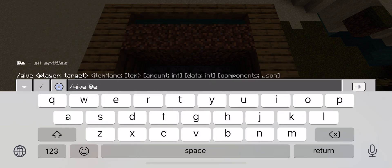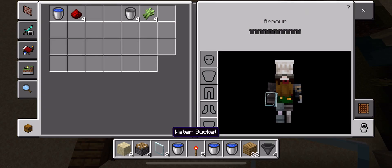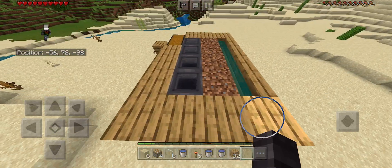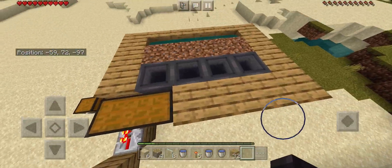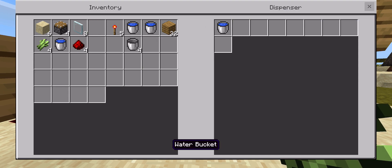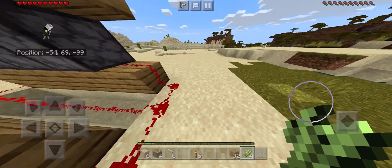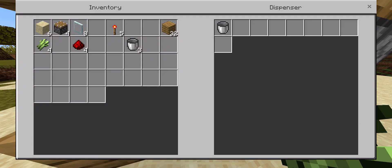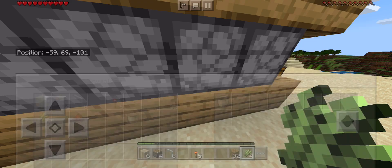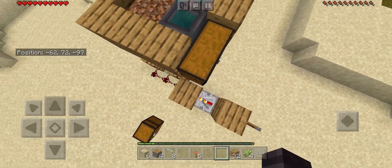Now you need to get yourself four hoppers. In order to place these hoppers, you have to make sure that one of them is connected to the chest and the rest of them are connected to one another — this is where all the sugarcane will go into the chest. Now you can place your sugarcane and put your buckets in the dispensers.